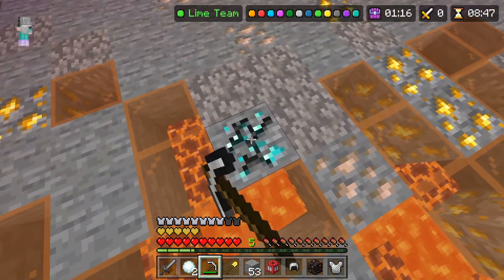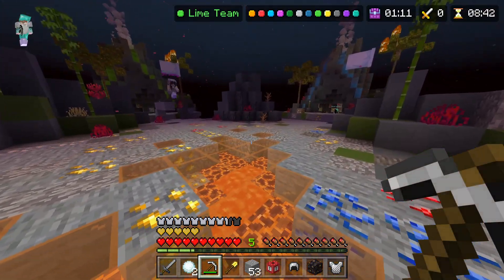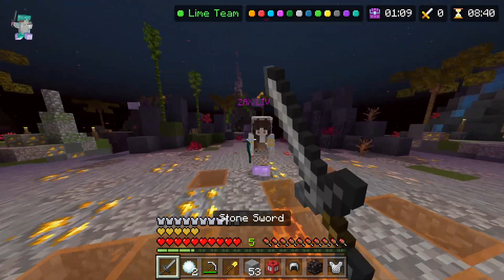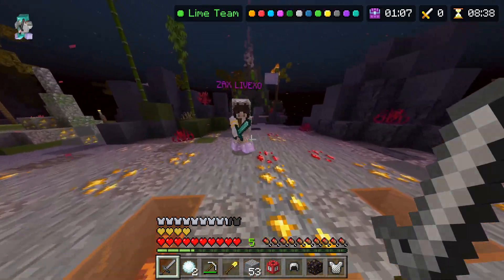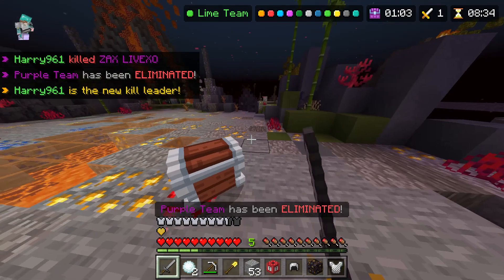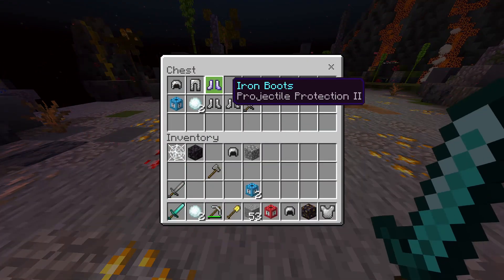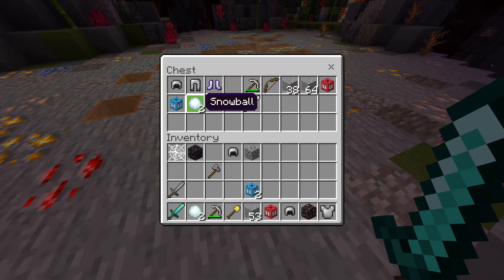Alright, that guy is somewhat less terrifying than I thought. Diamond helmet. There's speed bridging. Hello — you going to fight back? Yeah, ok. There we go. Diamond sword — that's something. And snowballs.